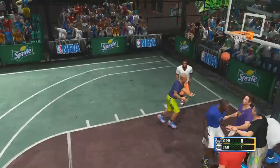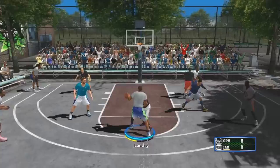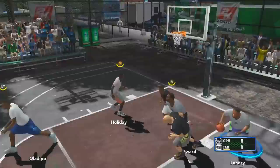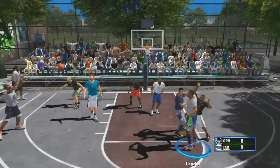This is the 2K13 version of Rucker Park, which has this kind of gray texture on it. I don't ever recall seeing Rucker Park actually have that, but it was in 2K13 so I wanted to include it. As you can see, it also has the updated light map.